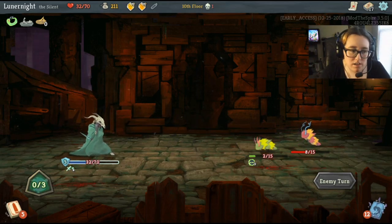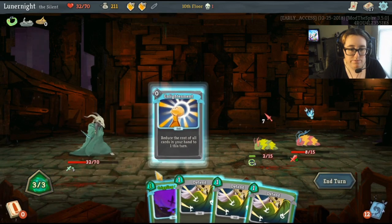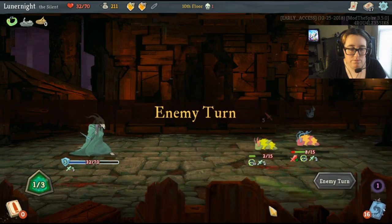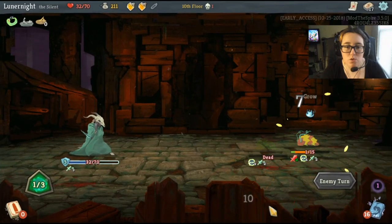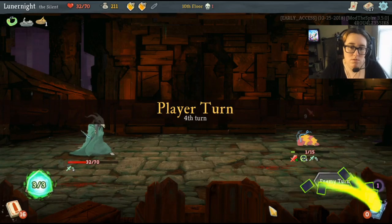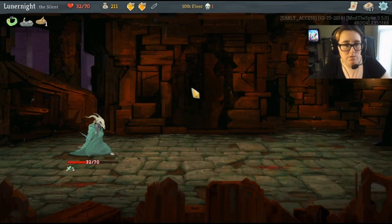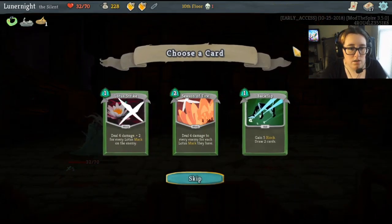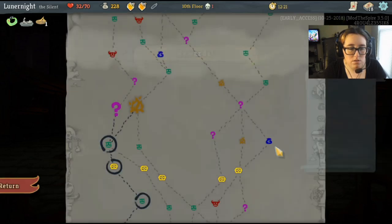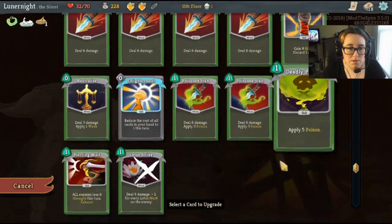How about I grab crippling cloud now? I don't have a choice, I have to. Corpse explosion would be awesome — I wonder if I can get that. Let's grab a lotus card and see what those do.